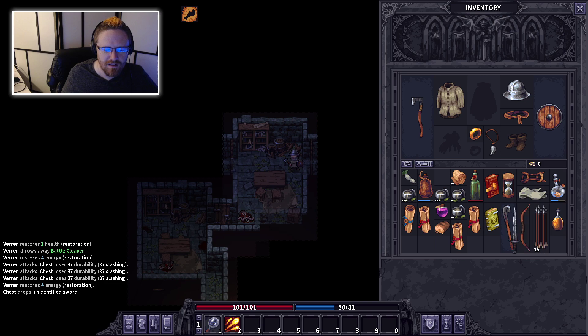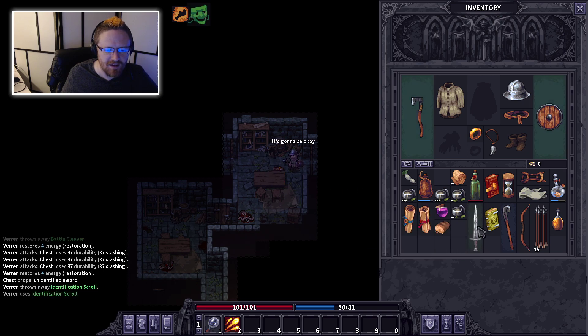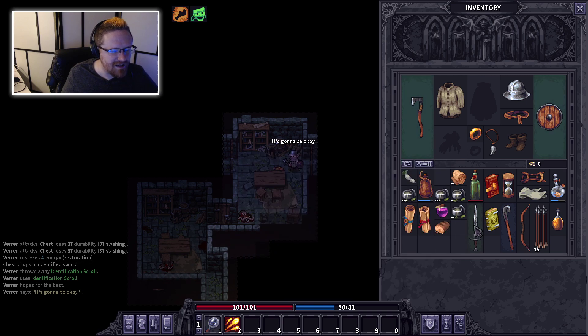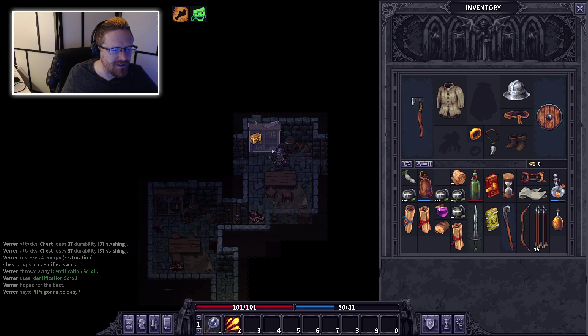Ooh, an unidentified sword. Let me use a scroll to identify it. It does a little less — okay, it's in bad shape, but it actually does more damage than it should. It doesn't penetrate as well. It has a slight counter chance but uses less energy. I think it's not as good — I'm keeping my axe.